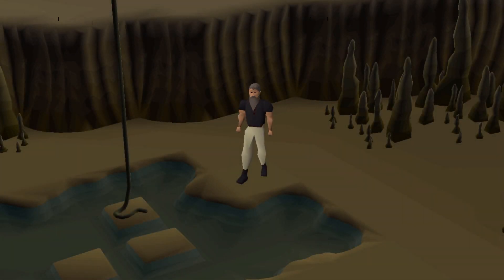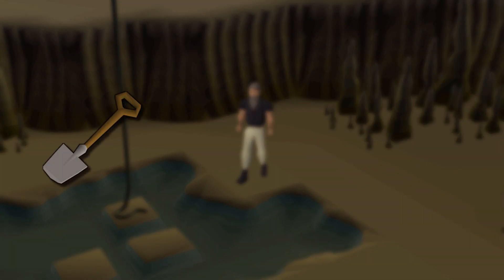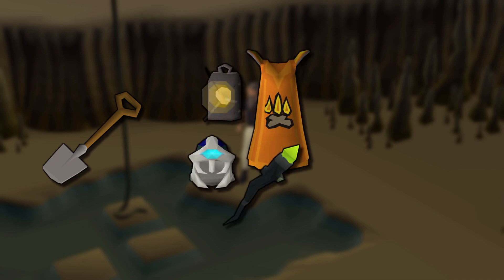Besides the shield, bring along a spade, which is required to enter the lair, and a good light source like a bruma torch, bullseye lantern, candorin headgear, or a firemaking cape, as they cannot be extinguished. Otherwise you should also bring a tinderbox. If you have Making Friends with My Arm completed, you're able to light the fire pit at the entrance of the lair, which will cost you around 150k in supplies, and that will save you an inventory space as you do not need to bring a light source anymore.